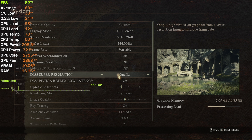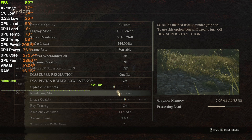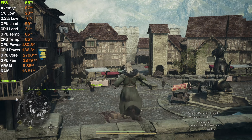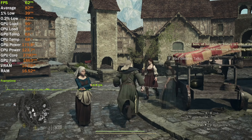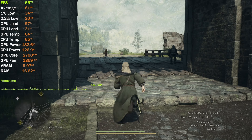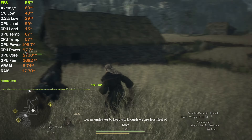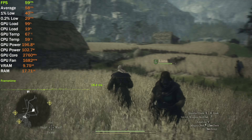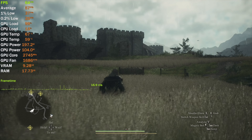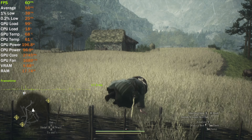Let's enable DLSS Quality and set sharpness to around 20%, which usually works well for me. The fps is again close to 60 plus — we've seen 58. Outside of the city, for some reason in some scenarios we're getting below 60 fps, which is actually strange because there seemed to be more going on in the city. But apparently this outdoor scene is more intensive.